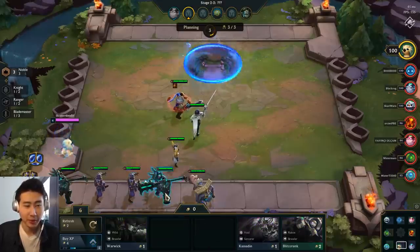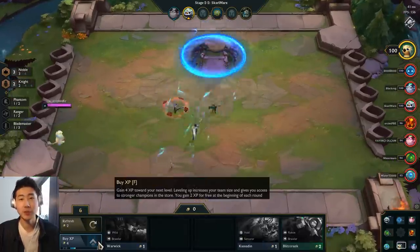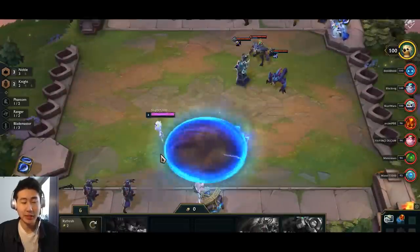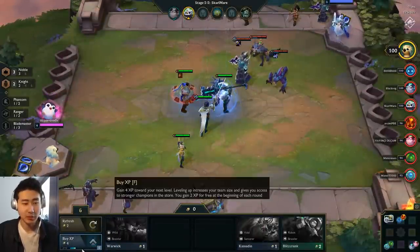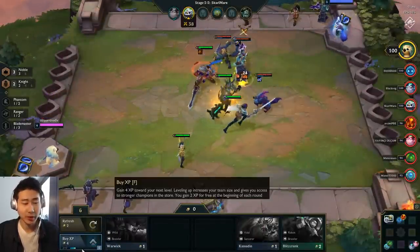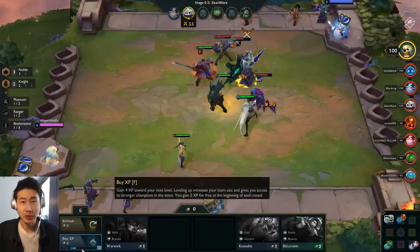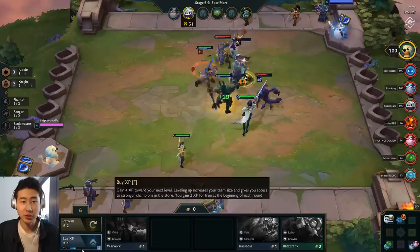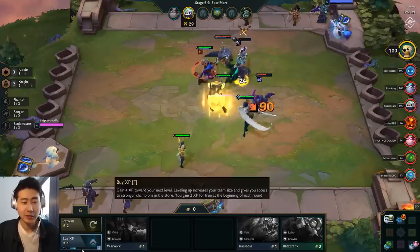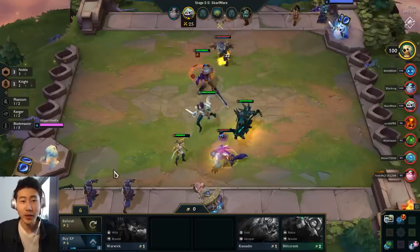I'm going to level myself up here. I was sitting at four out of six experience points from level three, and then I got to level four, so I can put four units on the board. Every time you spend four gold you gain four experience points — this is a very important concept. You need to know when to spend your gold.